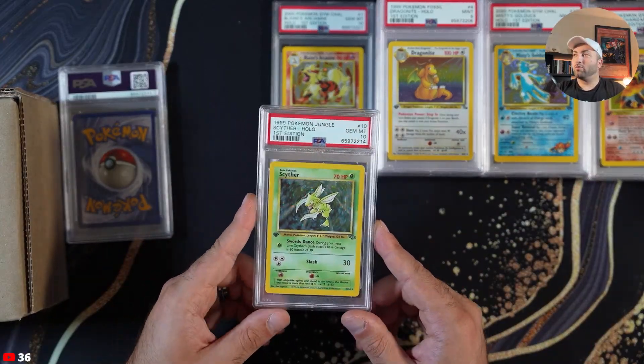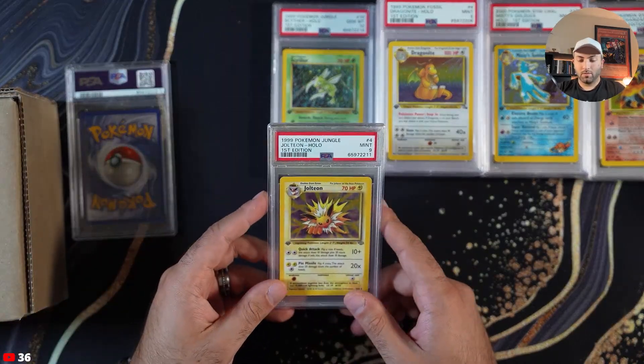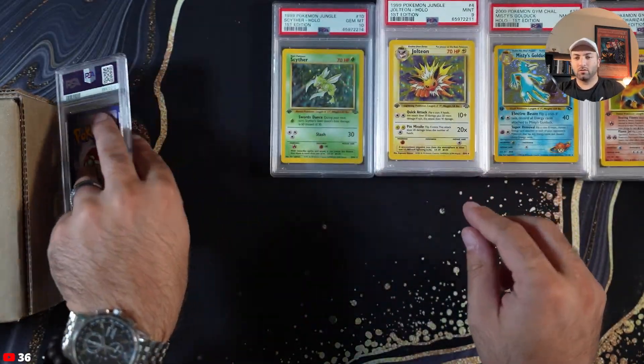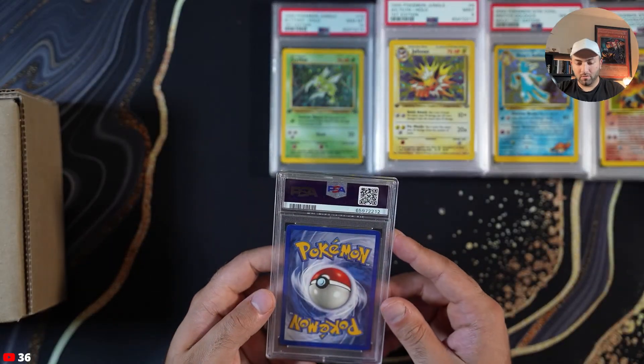A Scyther Jungle holo right here — PSA 10, huge! PSA 9 Jolteon. And Flareon PSA 7 — why is this a seven?